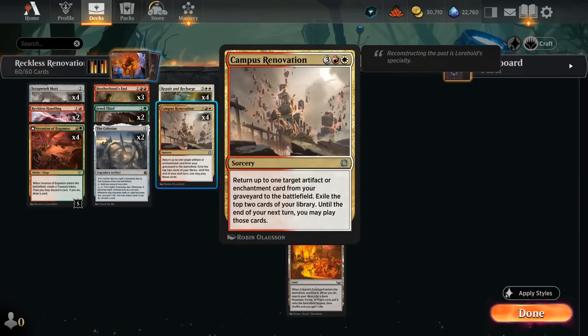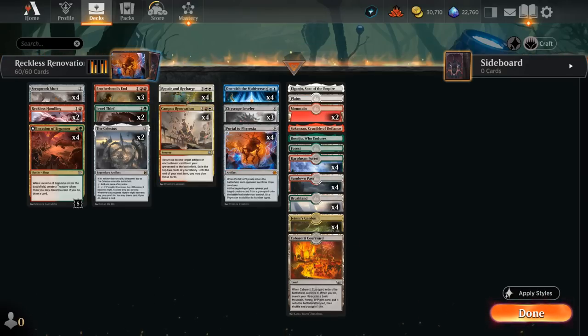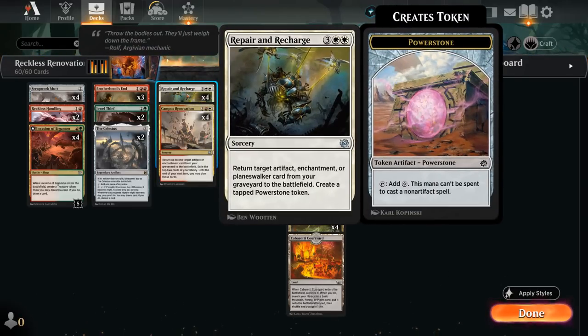Campus Renovation is a 5-mana sorcery that can return up to 1 target artifact or enchantment card from our graveyard to the battlefield, and we also get to exile the top 2 cards of our library; until the end of our next turn we may play those cards, so it can provide a bit of extra value. Repair and Recharge can bring back an artifact, enchantment, or planeswalker and also create a tapped power stone token which we can maybe use to cast some of our expensive artifacts.